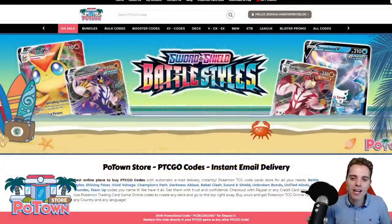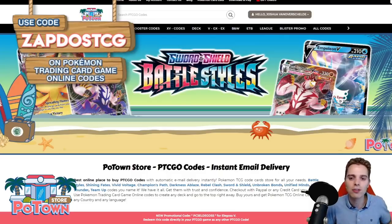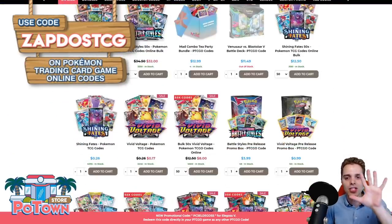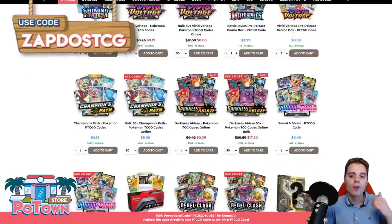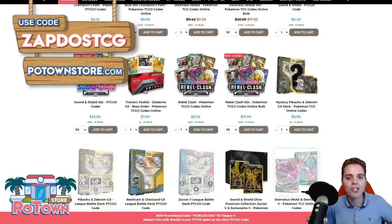This video is sponsored by PotownStore.com, the best place to get yourself some TCGO code cards. Are you looking for that last card to complete your deck, or you want to start your adventure and you don't have any TCGO codes? This is the website to start. Go to PotownStore.com and use the coupon code ZAPDOSETCG for 5% off your next order. They have a huge variety of codes, ranging from the latest booster packs like Battlestyles, Dragapult codes, Eternatus codes, Zacian codes — you name it.